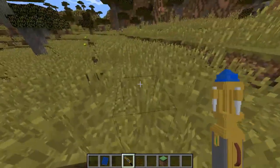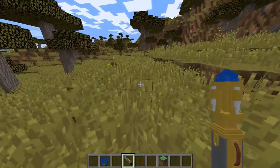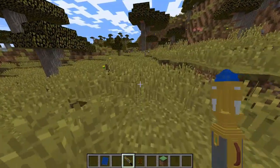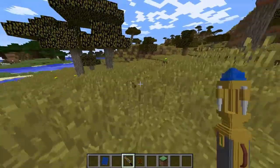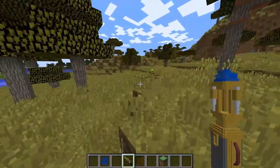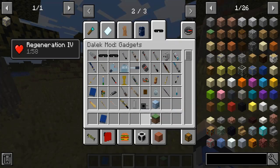Also, we got River Song's Sonic, which has two modes: red mode and blue mode. This has been made by Angela. I really love her work, and also the rest, but this is one of the models she has contributed — the first one, I think. I really love that.